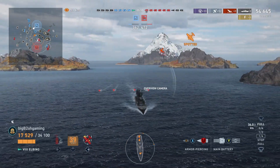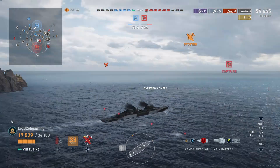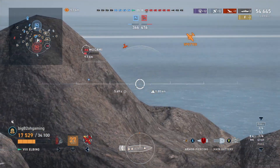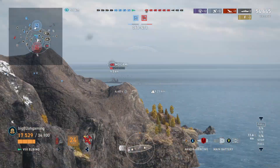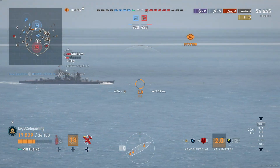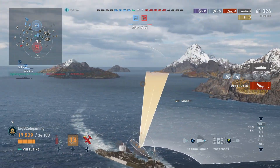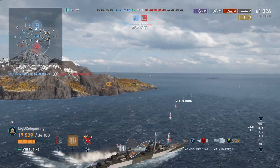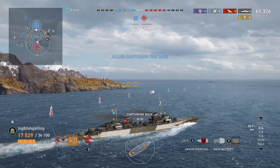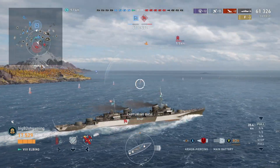The enemy Saipan is starting to come after us again. Something I forgot to mention is that this ship has access to a smoke generator and also defensive AA fire, so if you ever find yourself being harassed by a carrier you have ways to either shoot down planes or disengage using smoke. It is a fairly decent anti-air suite since the range of the AA guns is actually six kilometers. The Mogami makes the same mistake of sailing broadside to an Elbing and we end up getting two more citadels and killing him off.